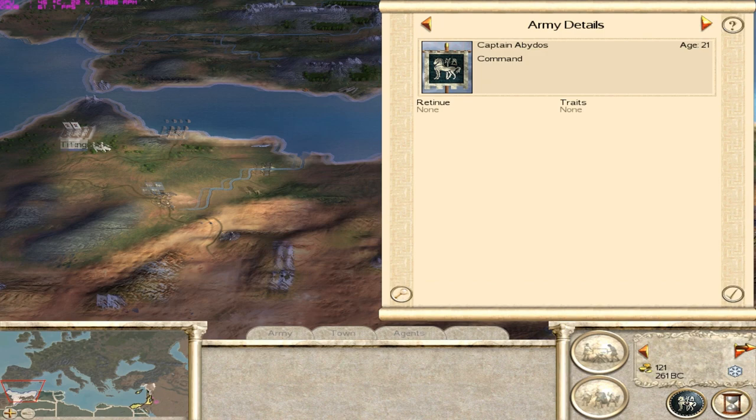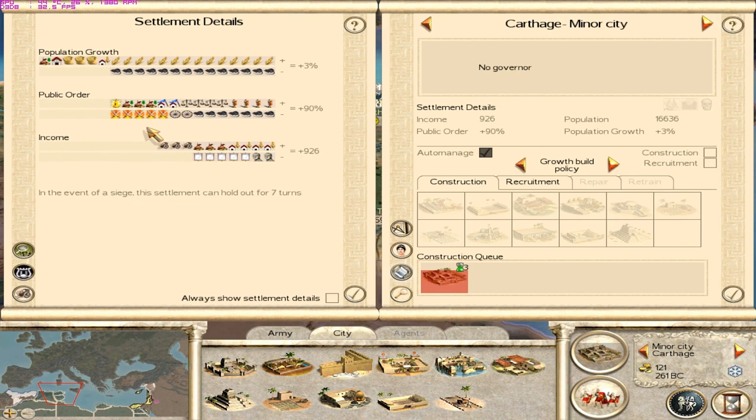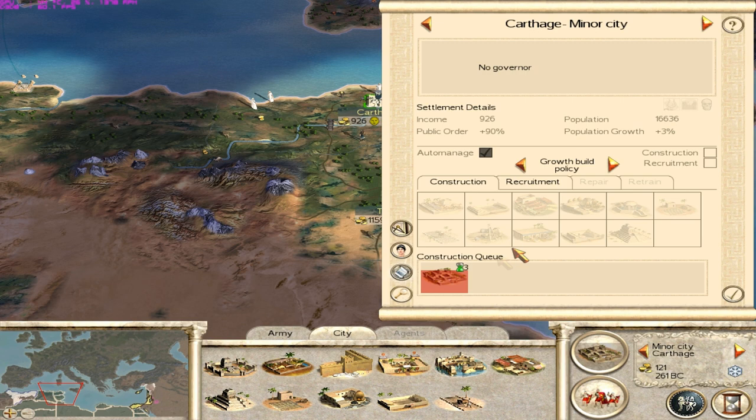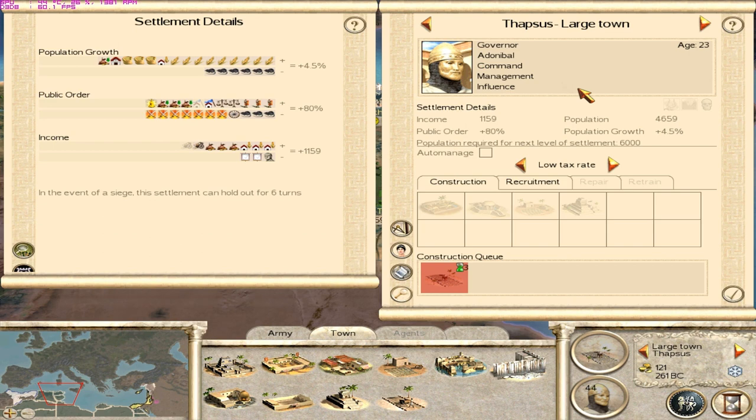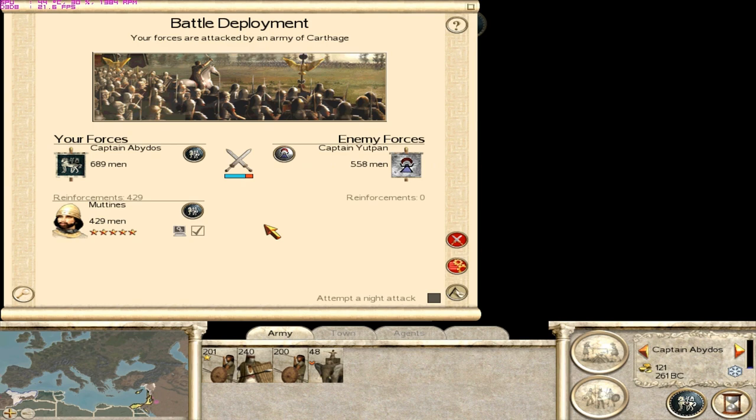Nothing worthy of note there. Let's end turn. These troops really should be doing something. What's causing all the unrest? Distance to capital and squalor. So I really need to deal with that before I can move out. This governor is causing unrest - just unrest. What's the income from administration? There isn't any. Okay, let's end turn.